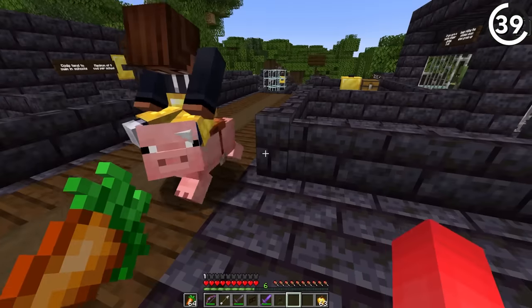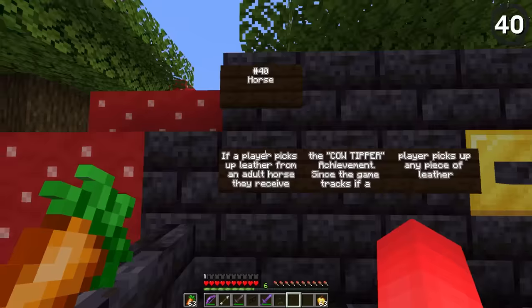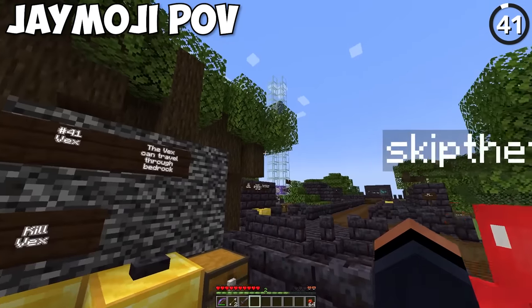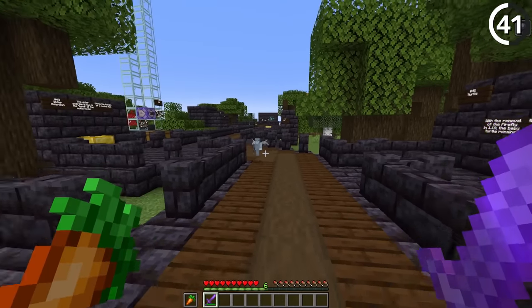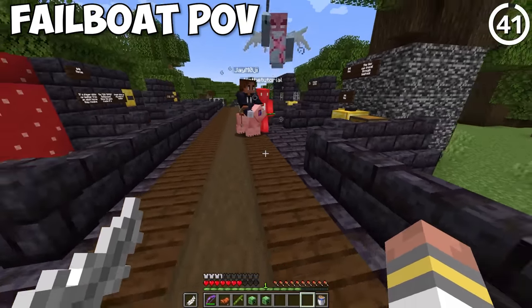My pig grew up — I'm so glad my companion lived to see adulthood. If you kill a horse and it drops leather, you'll still get the 'Cow Tipper' achievement. With the vex, if you fight one at the bottom of the world, it might fly through bedrock, go into the void, and start dying of void damage.